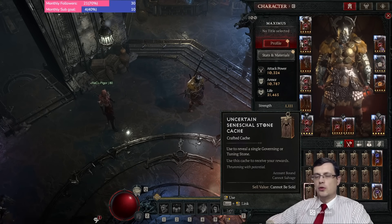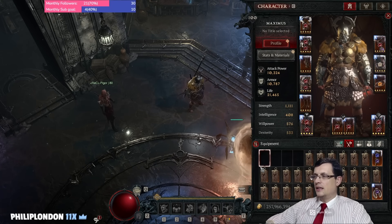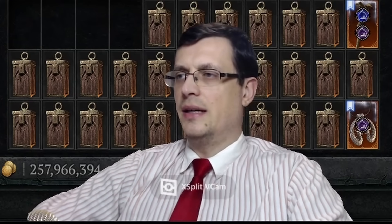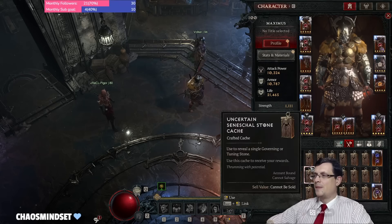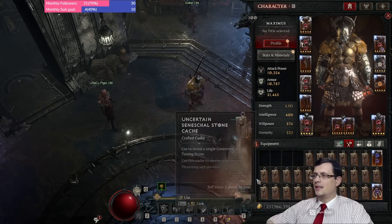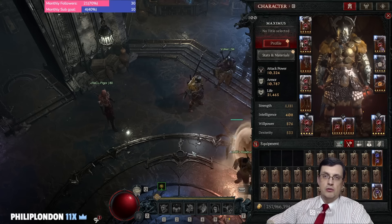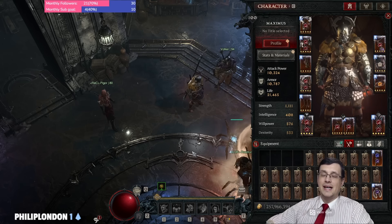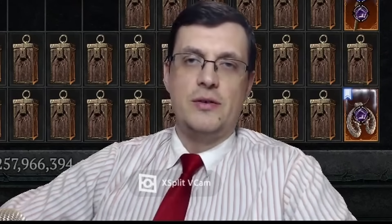I'm sure most of you didn't know this — it's not even a trick, it's just how the system works. Usually people tend to open five or ten at a time, and that's not optimal — you end up with duplicates and shattered stones back. Just open one by one and you'll get absolutely the maximum value from all your caches. Hope this was useful. A Charged Bolts mid-game build is coming very soon — stay tuned. Love you all, god bless your Seneschal. Cheers!